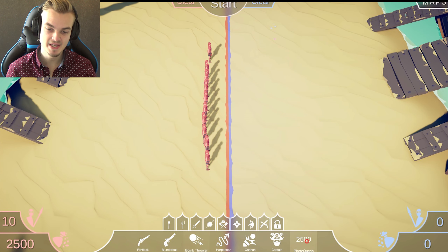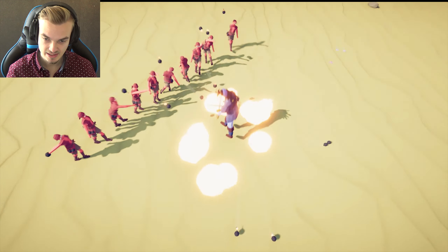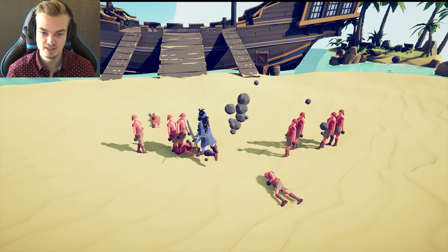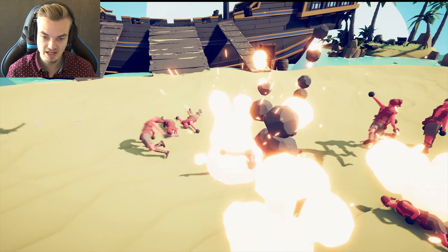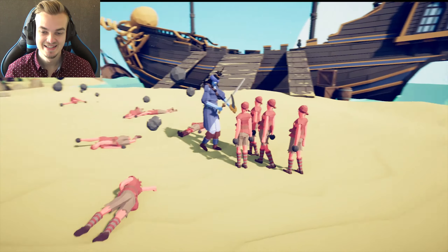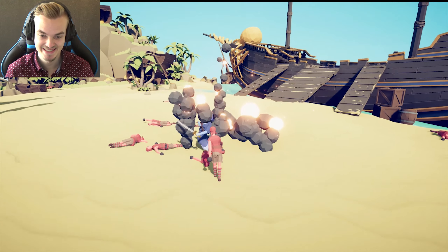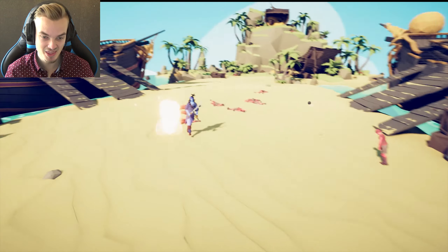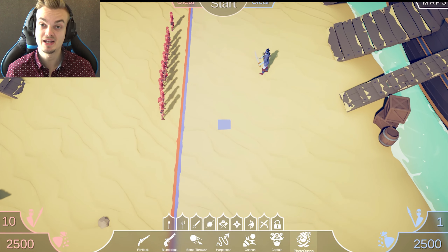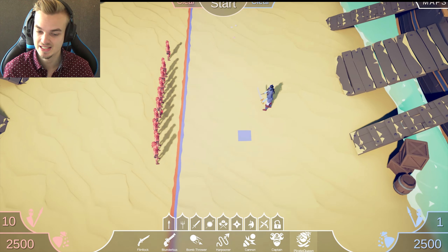Will a pirate queen be able to withstand a bunch of bomb throwers that are the same price? Let's see — they kind of have similar powers in a way. She's able to withstand it so far and she's killing a lot of them. This is crazy. I love the explosions in Tabs, they're so cool. Well, I think she might win. She's almost dead — she was clearly going to win, but she didn't have much health left, so it's actually kind of a close match.